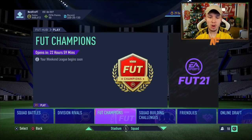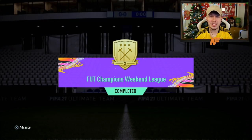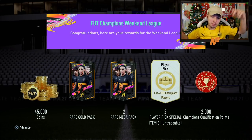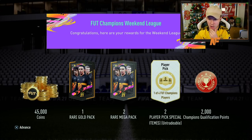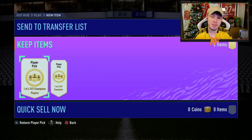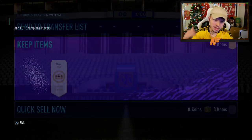Alright, FUT Champs Rewards. There's not much excitement for this week because the only two player picks that are decent are Griezmann and Rafinha. I stopped at Gold 2 anyway, so I'm glad I didn't grind up to Gold 1 or play any more games. 45k coins, one red gold pack, two red mega packs, two player picks, and the automatic qualification points. Griezmann and Rafinha are literally the only two you want from this Team of the Week.